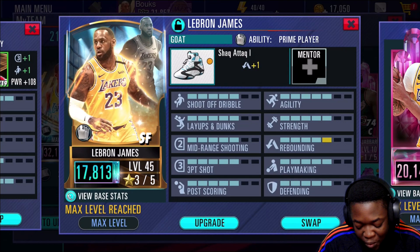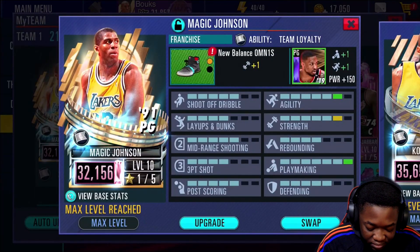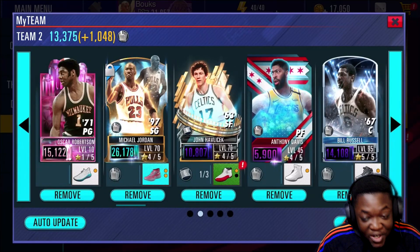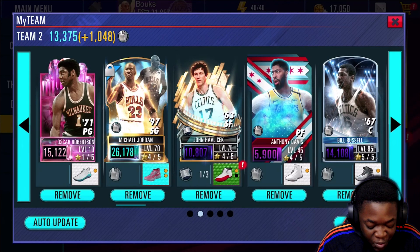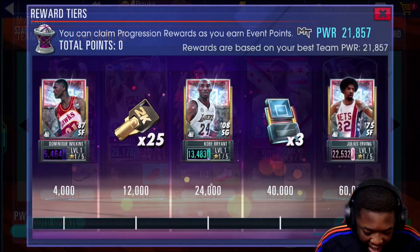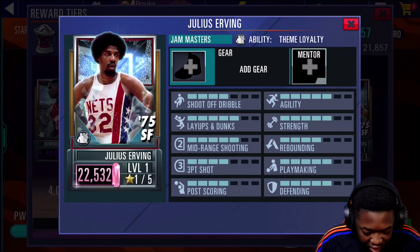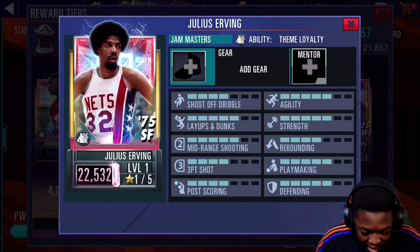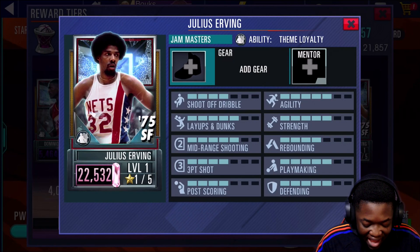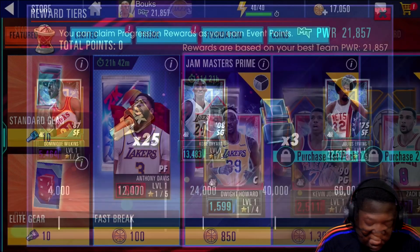I'm trying to replace LeBron with a pink diamond to complete the team. I've even got a diamond MJ already, but I'm trying to get that pink diamond. I'll probably still use Kobe, but it'd be nice to have. I definitely gotta grind the Fantasy Finals event when it drops tomorrow — we got a Julius Erving pink diamond, so I could replace LeBron with him. We'll finally have a full pink diamond lineup!